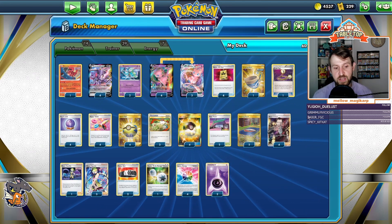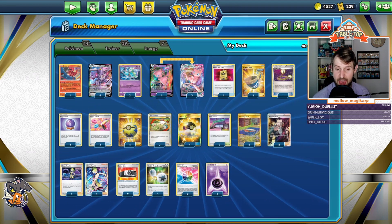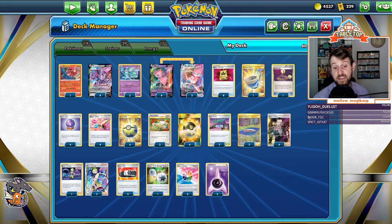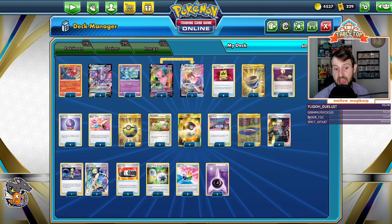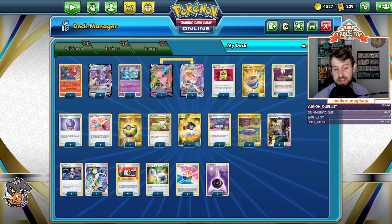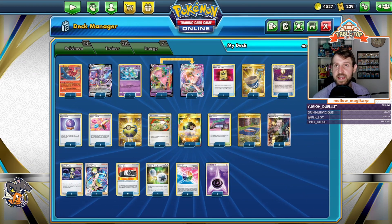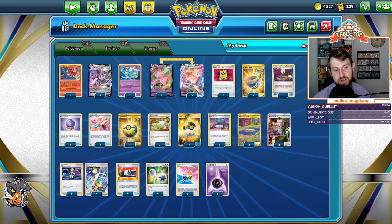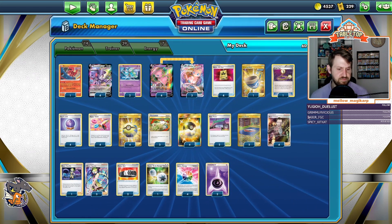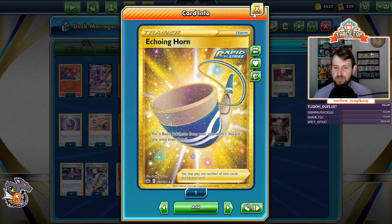One thing that's different from the game and now is I have an Oricorio. We've seen an uptick in Arceus and Rapid Strike Malamar — the Rapid Strike Malamar matchup gets much better with Oricorio, otherwise it's really bad. Against Arceus, you force them to have a Choice Belt on that first turn too, so if you go second and whiff the attack, they can't just use the ability to get Boss for a KO. It fixes some pretty relevant math.